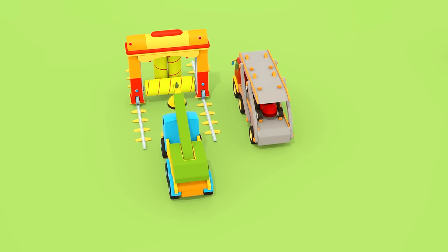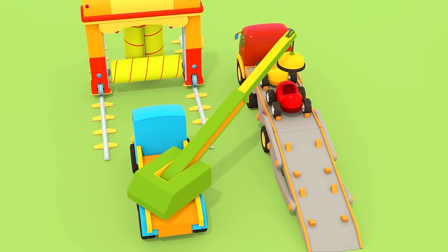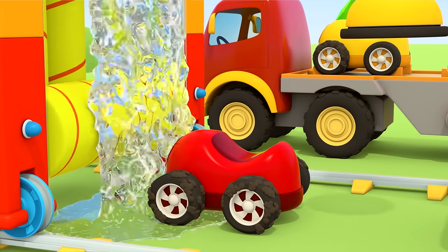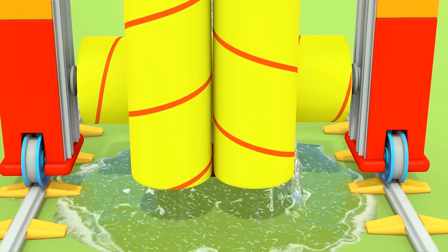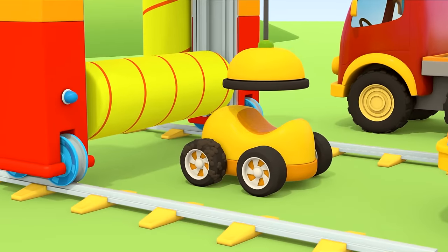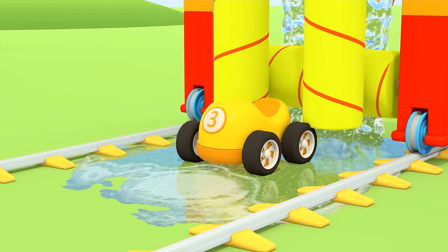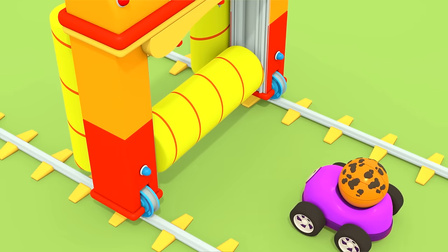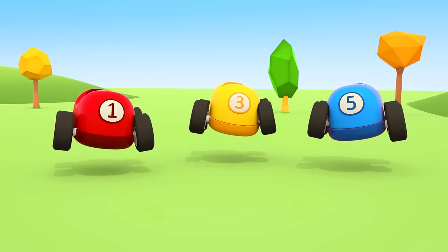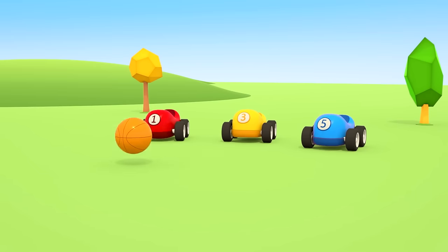It's the car wash. Come down little cars, time for a wash. Those soft yellow rollers are washing the red car down — he's clean now. It's your turn yellow car. Now you're clean too. The purple car is carrying the basketball — now it's squeaky clean too. Let's go and play!